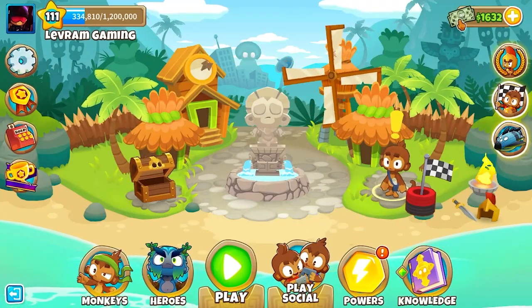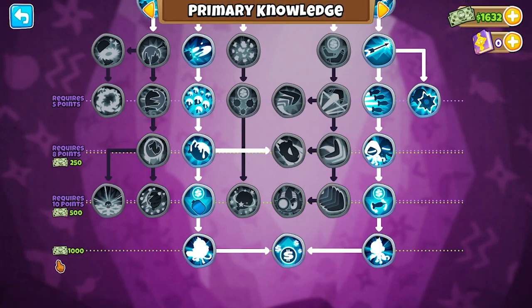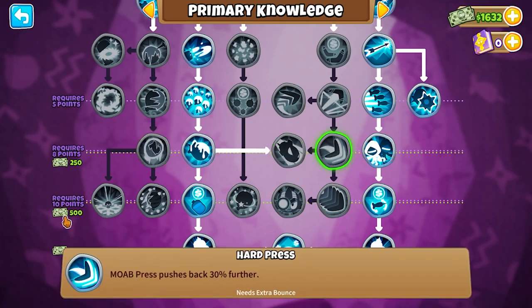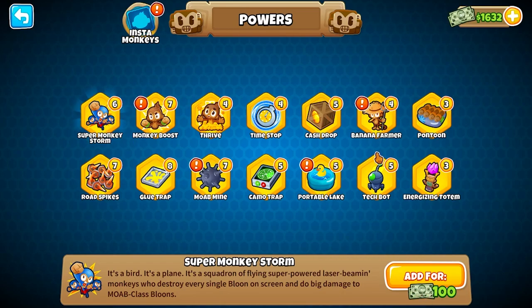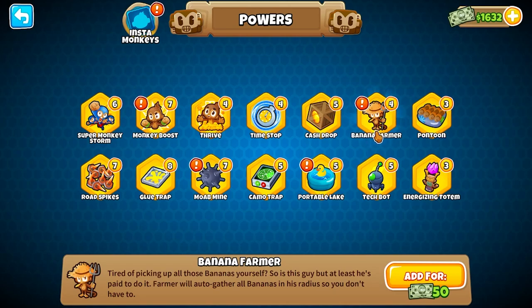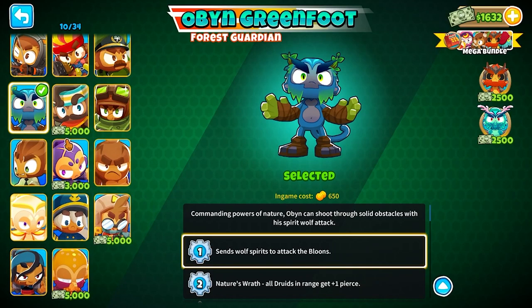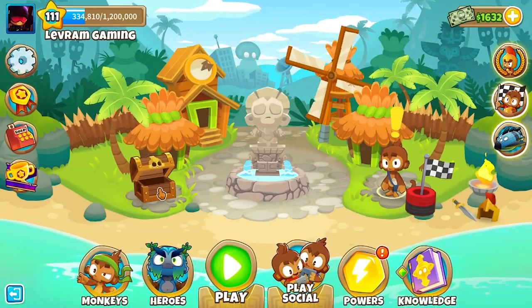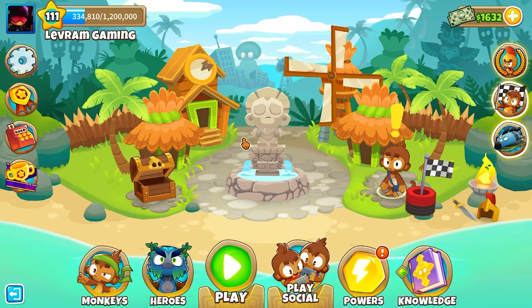On the top right of the screen we have our monkey money, which is our in-game currency. We use it for unlocking Monkey Knowledge points — each upgrade costs monkey money. We also have what's called powers: the banana farmer is probably the most used, costing 50 in-game currency. Heroes are probably the main thing you want to spend monkey money on at the start, and some cost up to 5,000 monkey money to unlock. You can earn monkey money through achievements — I'll link my monkey money video in the description.